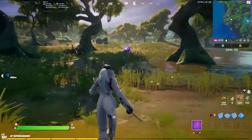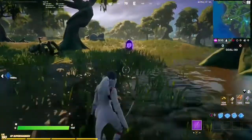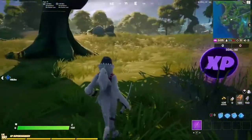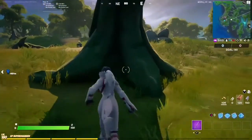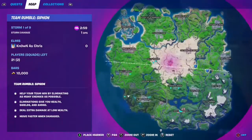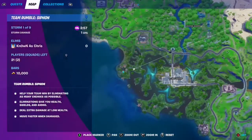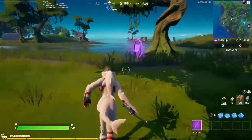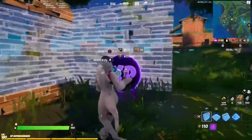Here we are in the swamp shantytown area and it is our dreaded purple coin. Here's the location on the map — we've got Slurpy Swamp and the coin is right over here next to the little village area with the red shacks.